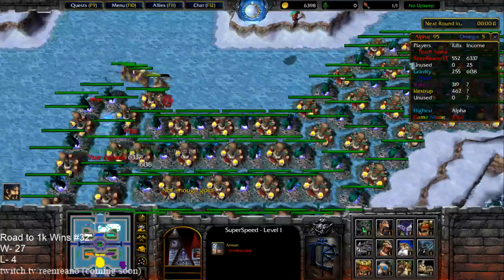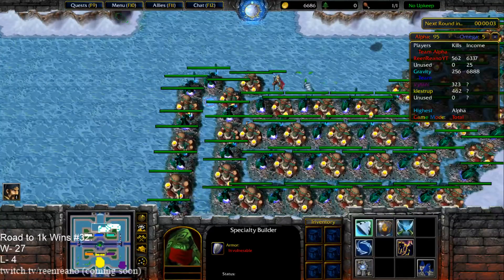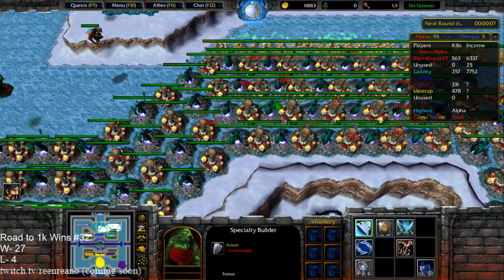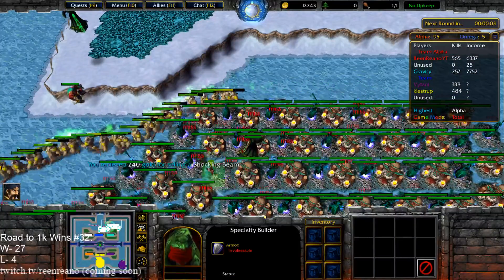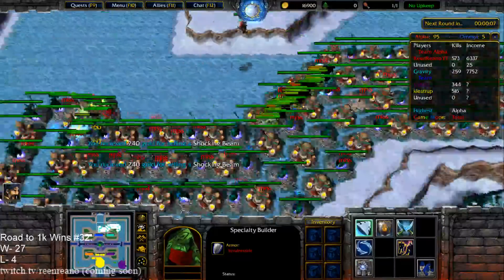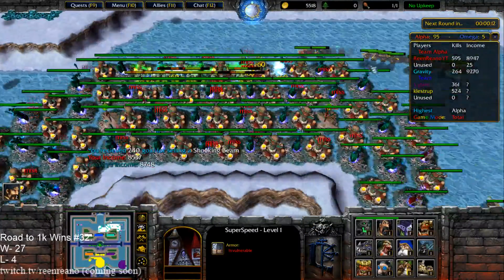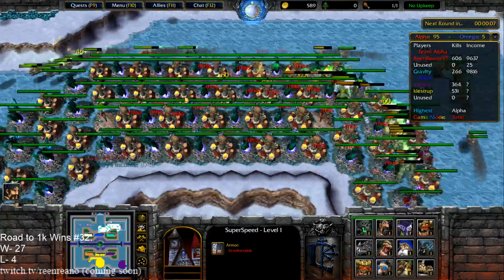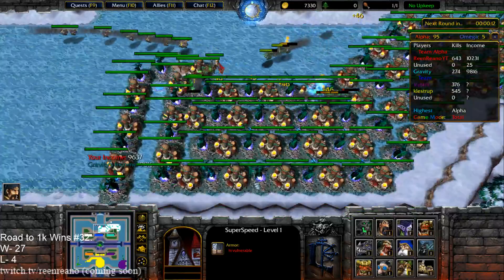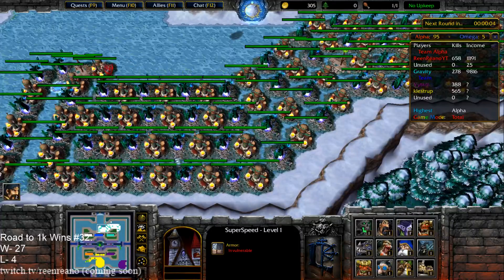Yeah it's a little bit late. Let me grab a slow tower and put it right here. This is actually an OP strat — this isn't even a challenge, this is OP. We're just spending half the gold: instead of me doing this with my entire maze, I'm only building half the towers and you're building half the towers. This is a lot more money.